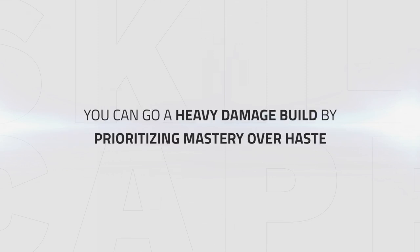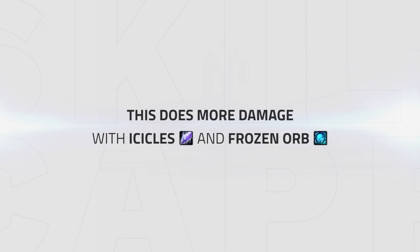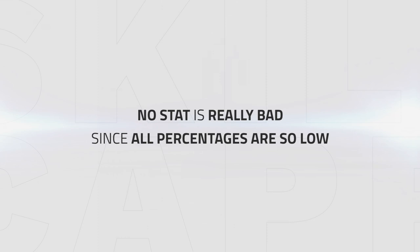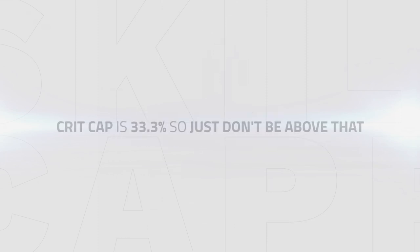Alternatively, you could choose a damage-heavy build by prioritizing Mastery over Haste. This allows you to deal significantly more damage with Icicles and Frozen Orb, with the drawback of longer casts. I would recommend this build in caster comp matches where you're attempting to kill with raw or instant damage, making larger Icicles and Orb damage high value. As far as bad stats go, I wouldn't tell you to avoid any of them due to stats being so low overall. The absolute crit cap for Shatter is 33%, so any amount of Crit up to that point is still not a bad stat.